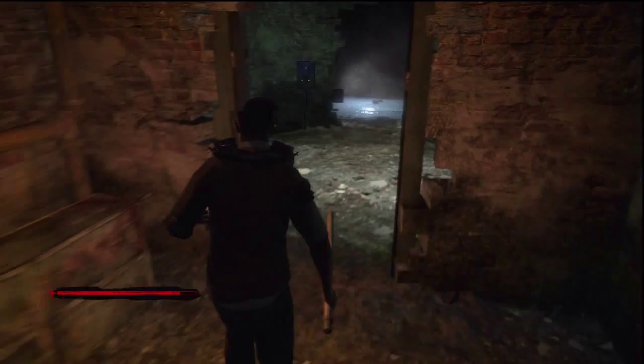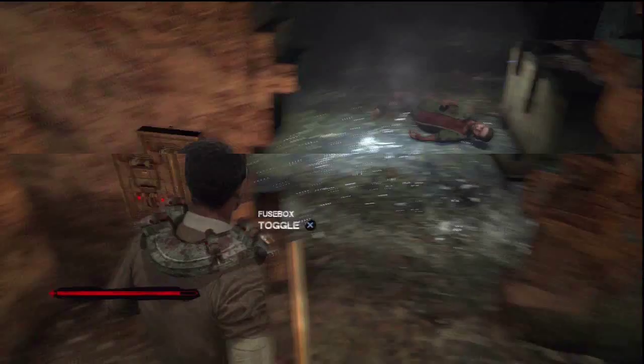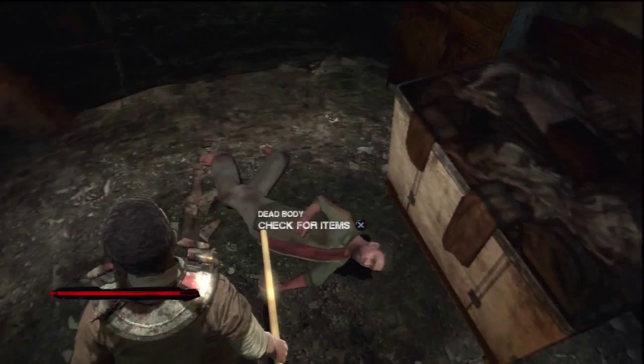Once you have read the case file, head for this doorway and turn right. You will see this victim electrocuted. So toggle the fuse box to turn off the electric. You can take the table leg from the victim if you want it.